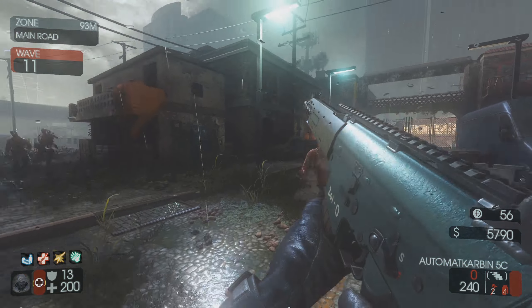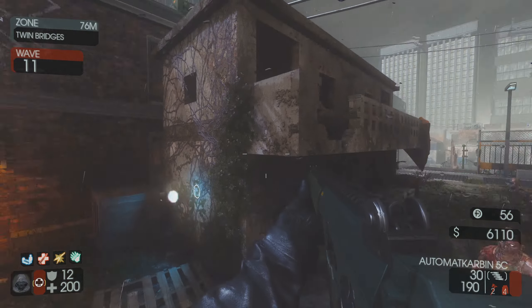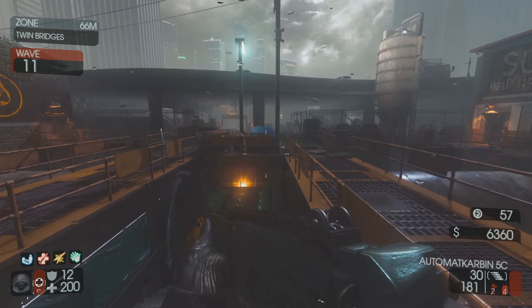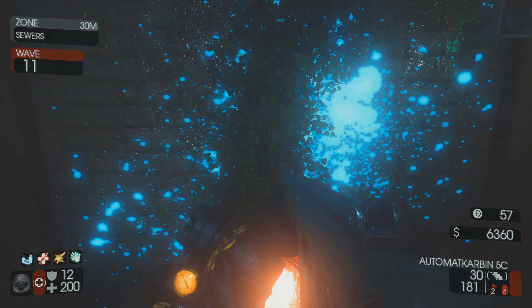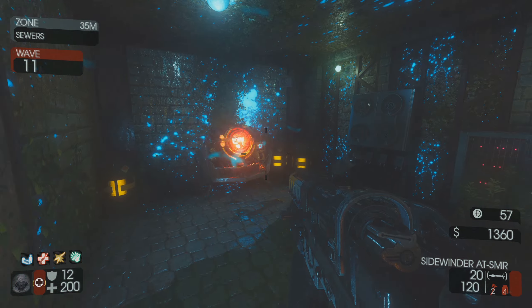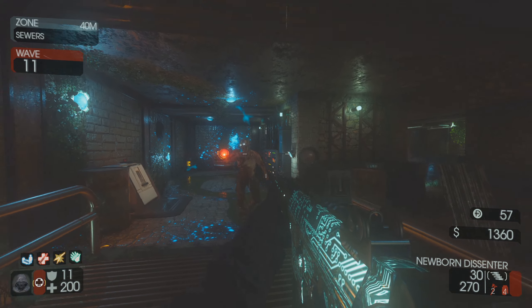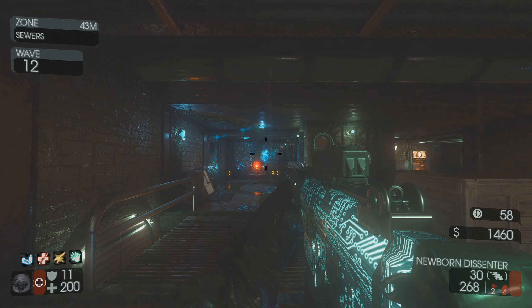I'm definitely gonna try to get up to like 10k points and pack both my guns. I'll just get the Automat Carbine — I'll just call it that for ease of communication. I don't want to say it with an accent. The Newborn Dissenter — it's got a sick optic on it. It looks a lot like an optic you'd see in Battlefield 4 or something.